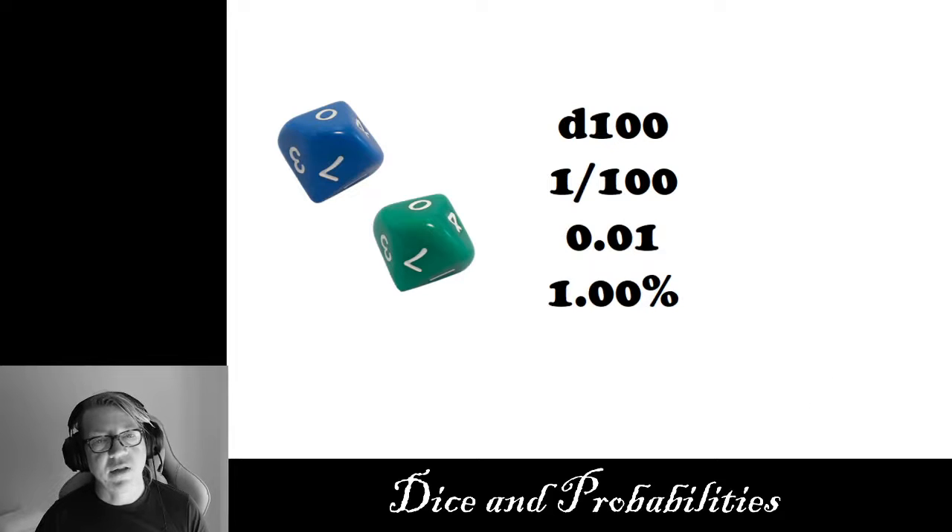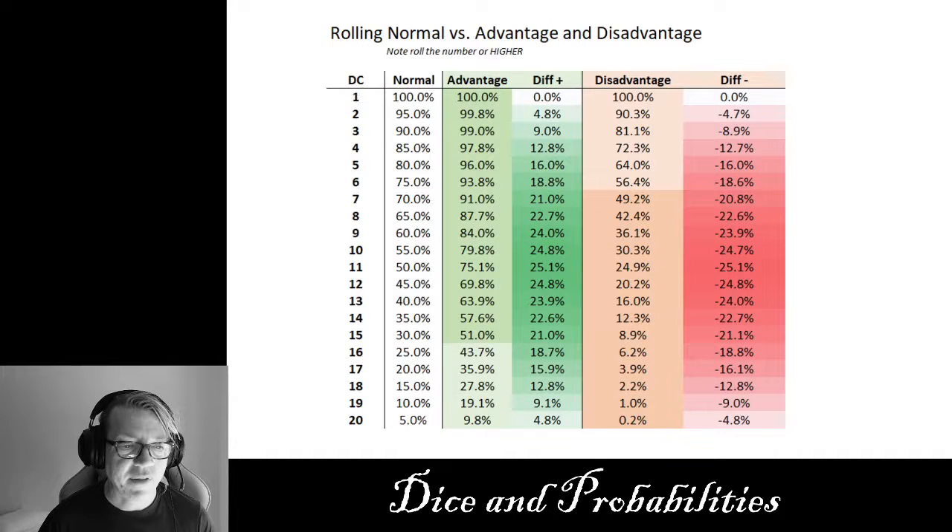Now let's talk about advantage and disadvantage. This is one of those mechanics that Wizards of the Coast added to Dungeons and Dragons — it wasn't there when I first started playing back in the 80s, and I really love this mechanic. I put this table here because it gives us a really good visual representation of what's happening. This is a DC check — a straight one through twenty DC check calculated on rolling a D20 die with no modifiers, just to keep it simple.